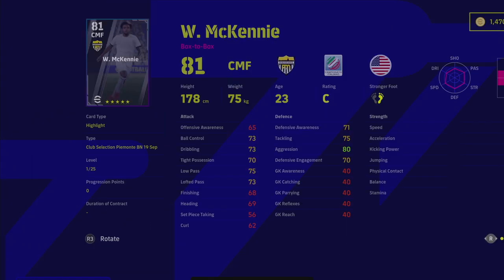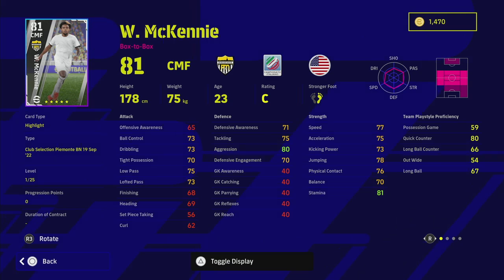Next up we have McKennie, who is a fairly decent center midfielder - a good box-to-box player. He's on standard form and a C rating, which is a bit of a pity, but he does have blocker and interception, which I'll be talking about in a later video - just how important those player skills are, especially for the contextual defending stuff. Defending is probably the easiest it's ever been in eFootball; you'd have to go back to PES 21 early in the Dream of My Club season for it to be this assisted.